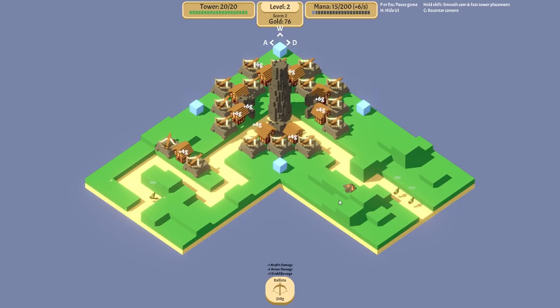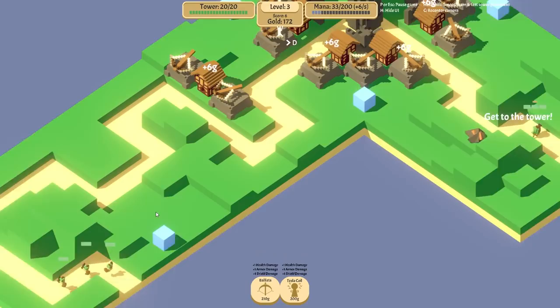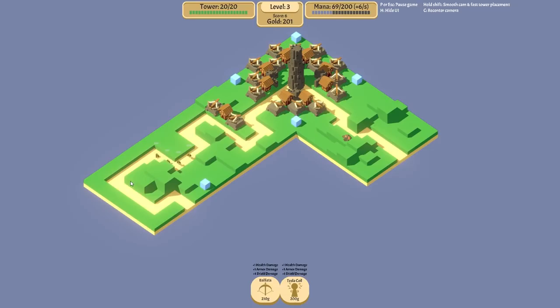The early ballistas are the best ones to get money back — they will pay their cost back best if you place them down early. There we go, the Tesla coil. Quite possibly the most OP tower in the game, in my humble opinion. Perfect — this is the perfect area for it. Everything we need is set.